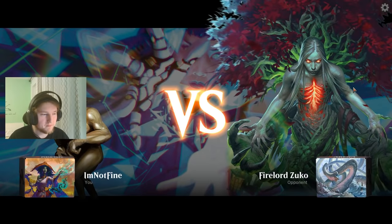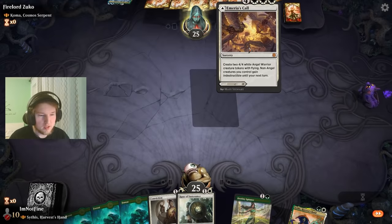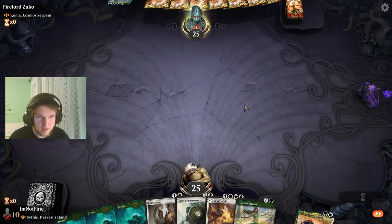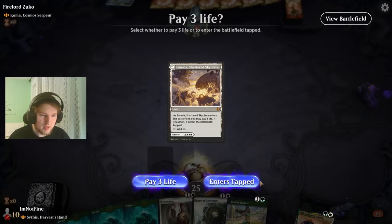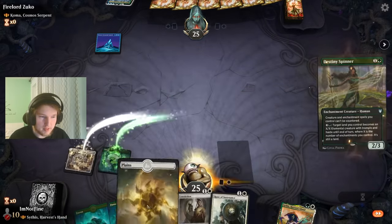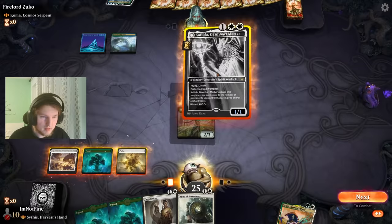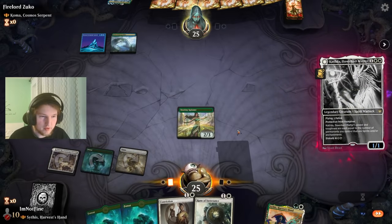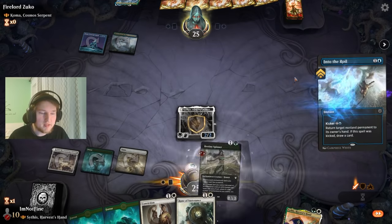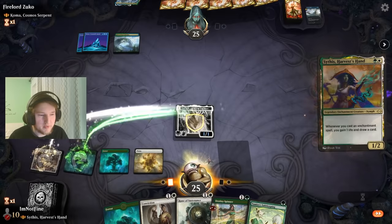We are ready to play against Koma — semi-control. Destiny Spinner — aren't you a beautiful card. Mulliganed twice already. A bit too much green for my taste but that's fine. I'm supposed to lead with Destiny Spinner so Wash Away can't even get me. Katilda fits perfectly to the curve there — it's uncounterable, yes, creatures and enchantments. Swing in. They bounce the Destiny Spinner so they can actually counter it, so now we lead on Sithis — if they counter Sithis, that's fine if we still get to play Destiny Spinner.